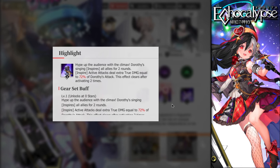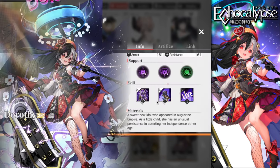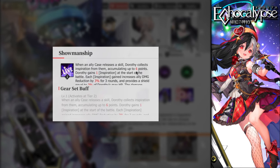You can also pair her with Levia to boost her attack further, so the 72% true damage hits even harder. Her passive triggers when an ally releases a skill (ultimate) — Dorothy collects inspiration, accumulating up to six points. She also gains one inspiration at the start of every battle, so she can inspire someone immediately. Each inspiration gained increases ally damage reduction by 3% for three rounds.